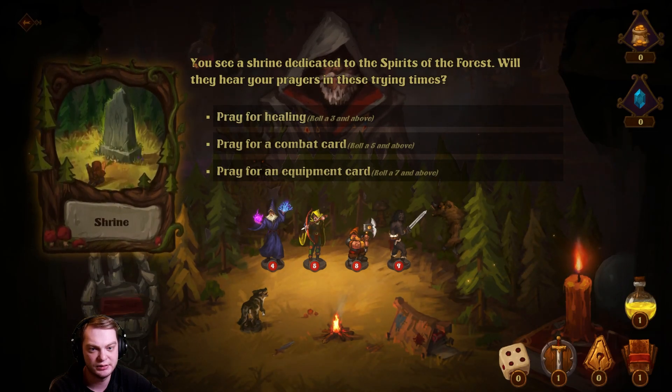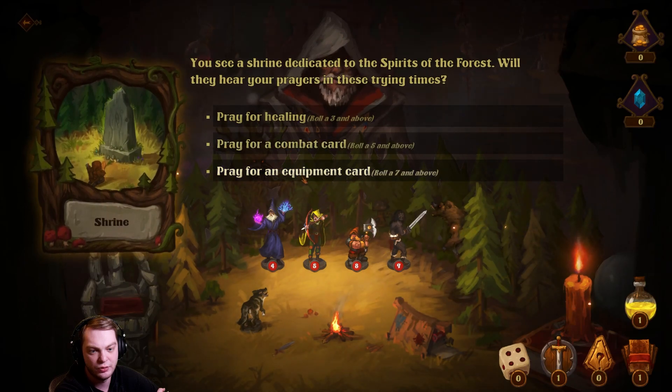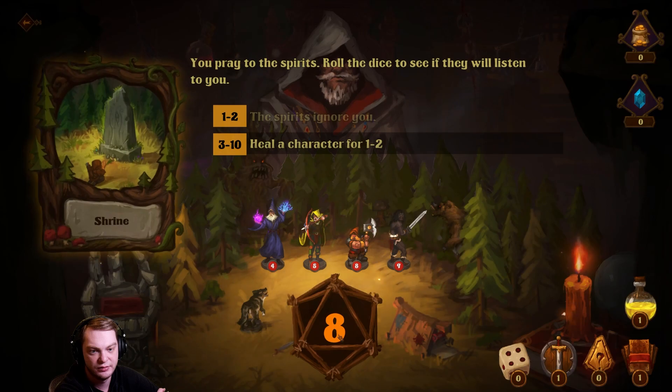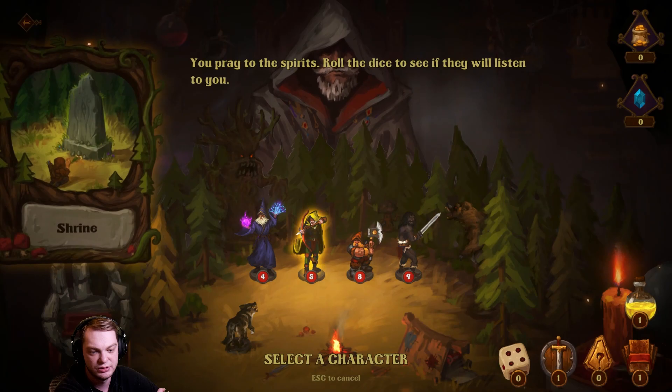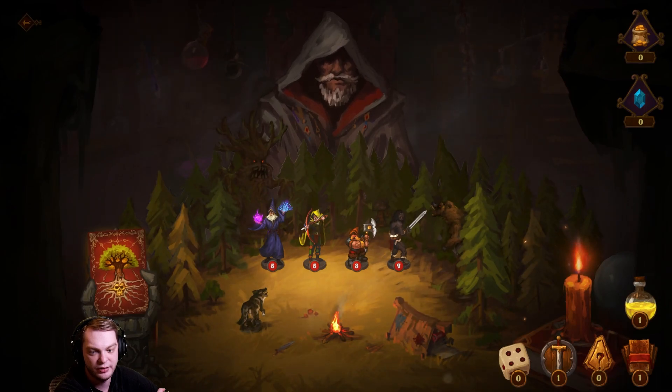You choose a shrine dedicated to the spirit of the forest. Will it hear your prayers? Pray for healing — roll a three or above. Pray for combat — roll a five or above. Pray for an equipment card — roll a seven or above. Let's pray for healing. Eight! Heal a character for one to two. Let's go with the wizard.